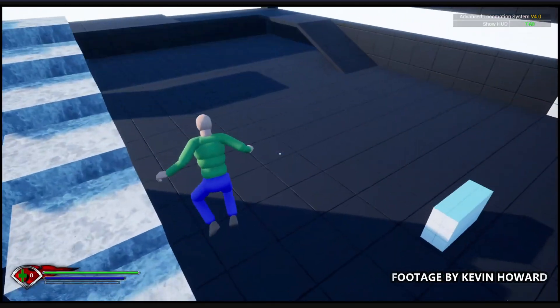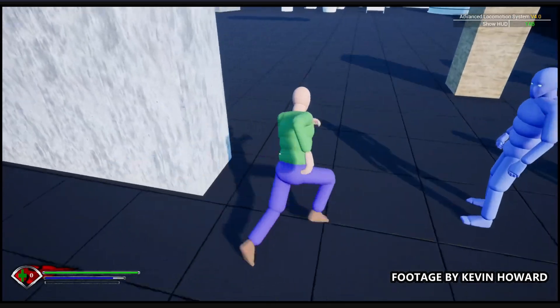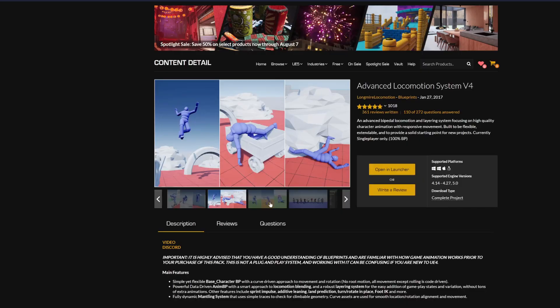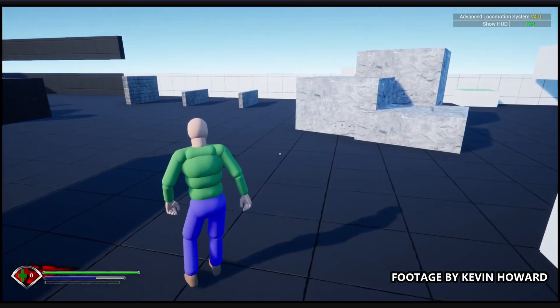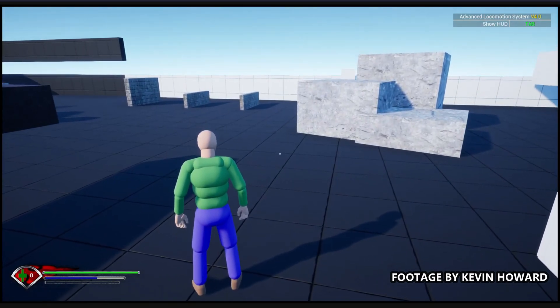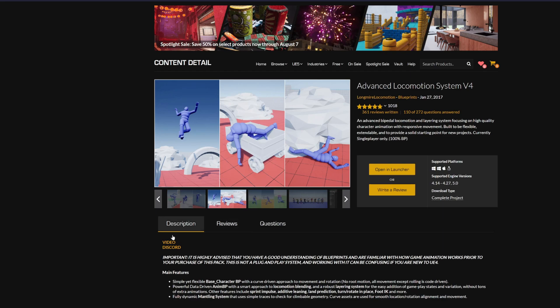I'll be putting some gameplay footage in front of you right now. You can basically do a lot of things with it. It has a very advanced and incredible locomotion system with a lot of different combinations of animations in order to have smooth gameplay. It also has a fully controllable IK system, so your feet will align with the terrain when you're on different surfaces — it looks incredible.